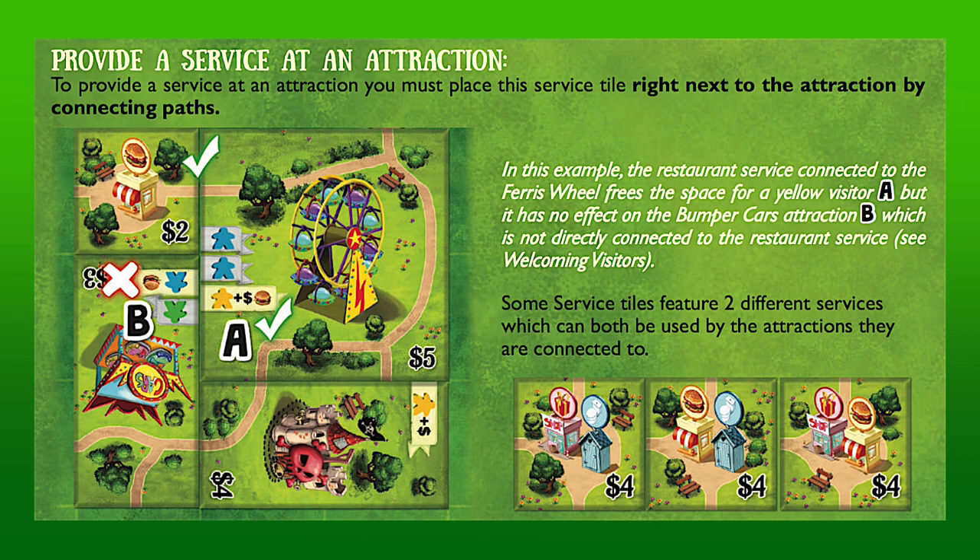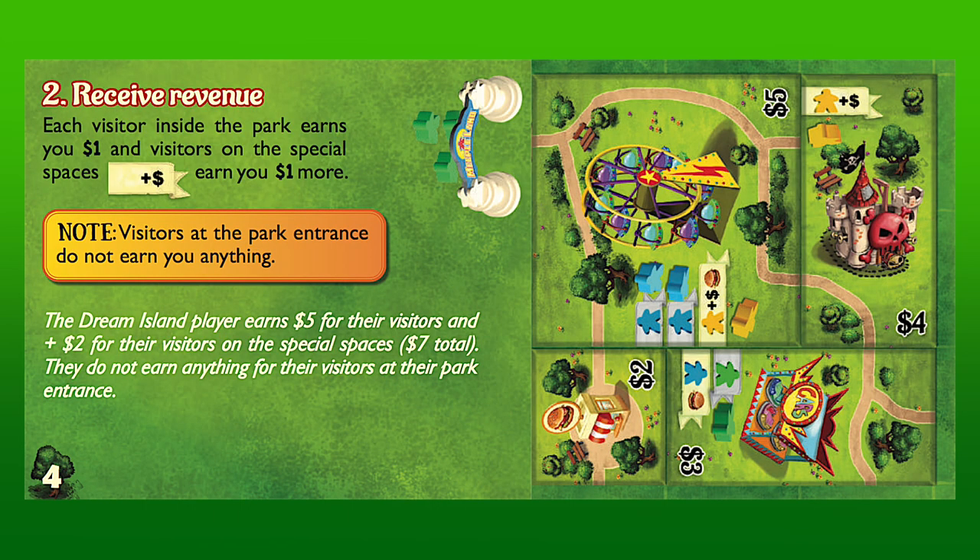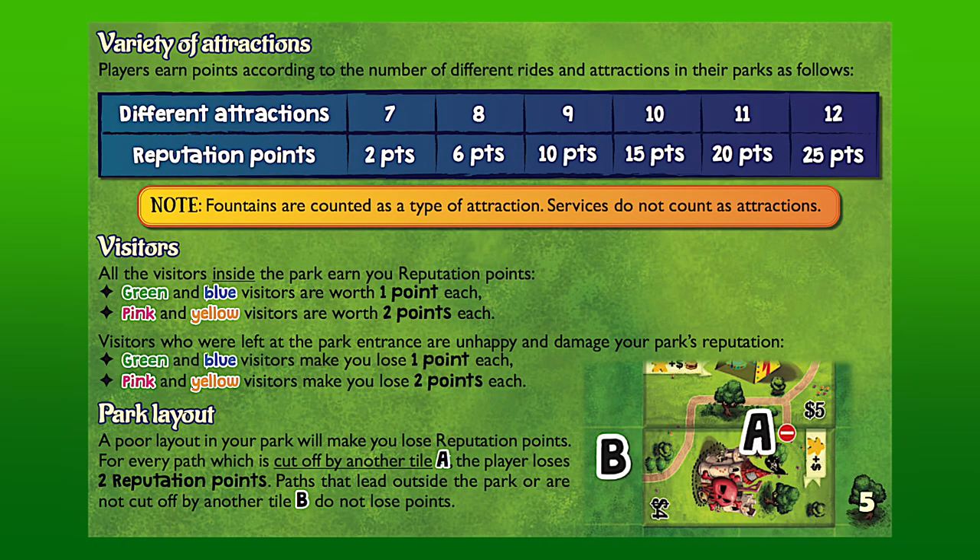Most of the time, only a certain color of meeple is required to fill a space. However, some attractions have spaces that can only be occupied by a meeple if a specific type of service is directly adjacent via a path. Once all meeples have been placed, players earn money for each meeple in their park. The player with the least money becomes the new first player, and all buses that had been taken are replaced with new ones. After four rounds, players tally up their scores. Points are earned from having a wide variety of attractions and for each meeple in the park. However, points are lost for meeples left at park entrances and for any paths cut off by other tiles. The player with the most points wins.